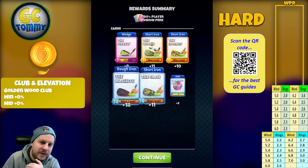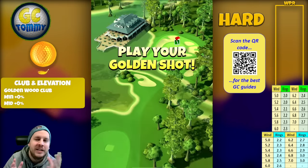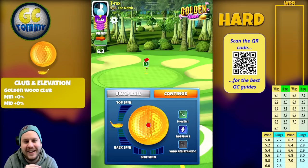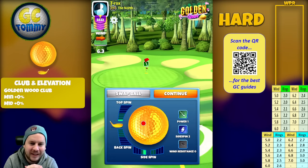We get the amber chest here — as an epic, berserker balls again, not flamingo balls. I'll repeat that for every chest, otherwise someone will wonder why I'm getting flamingo balls. It's because I'm using all the replays for this version of the Golden Shot.